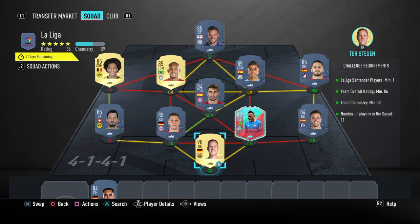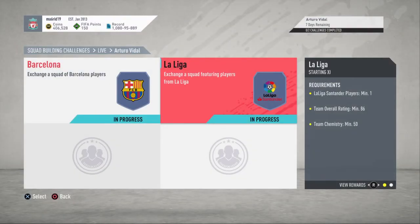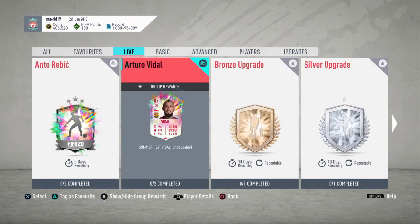I'd probably go with Hugo Lloris's 90-rated card and Vertonghen rather than Ter Stegen — I was just using that as an example. That would link into Azpilicueta so you'd get a lot more chem that way. But yeah, that's how to do the Arturo Vidal 94-rated card. Thank you guys for watching, make sure you subscribe to the channel, see you guys next time.